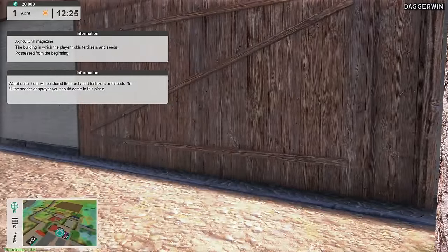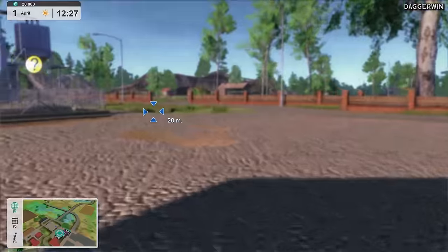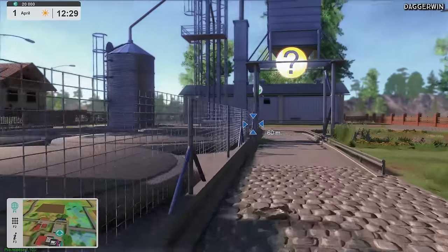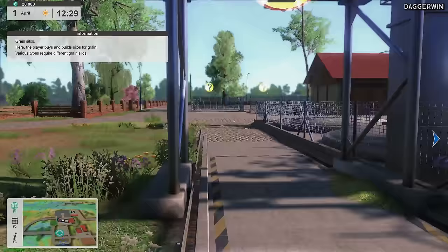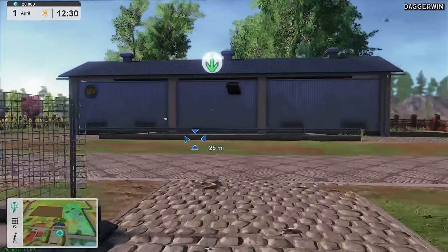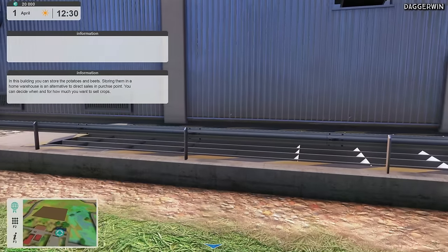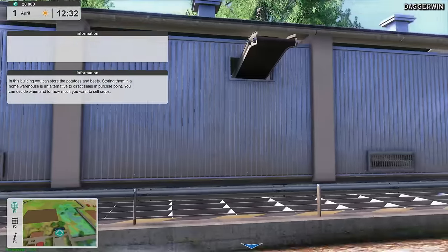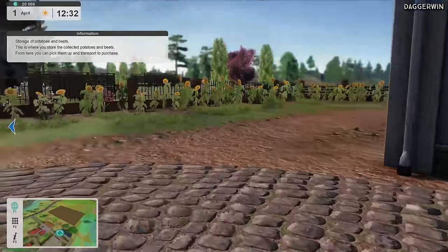Silos allow you to store the harvest and sell them at the right time — so that's obviously the grain silo. You can see exactly what you've got in storage: wheat, maize, barley, rape, peas and soy. I quite like the idea of the peas and the soy — much different to normal. In this building you can store the potatoes and the beets — storing them in a home warehouse is an alternative to direct selling. You can decide when and for how much you want to sell the crops, so you choose the price.